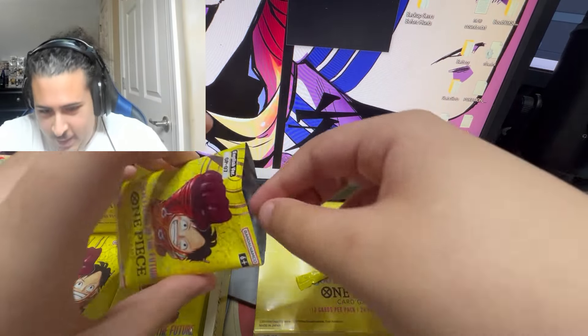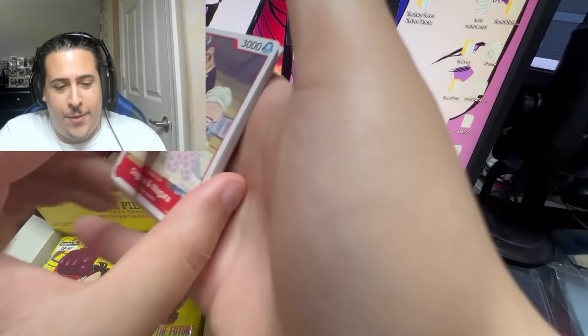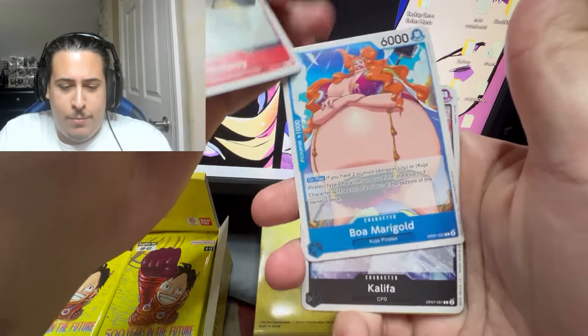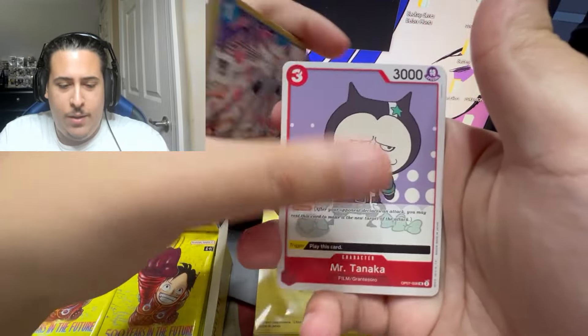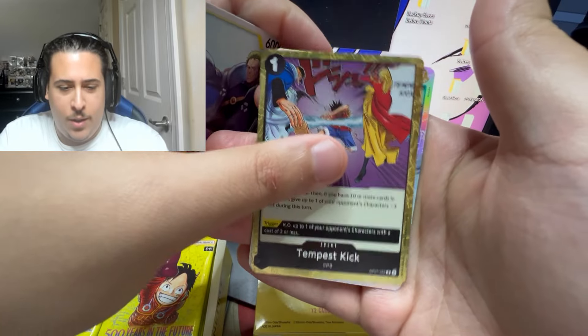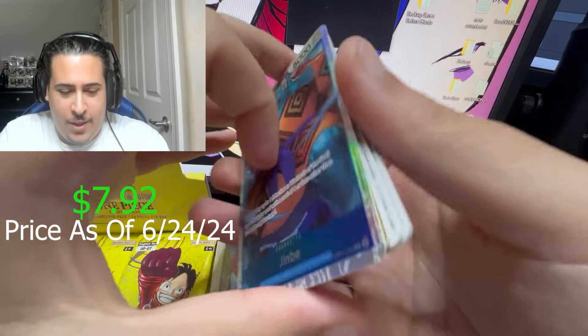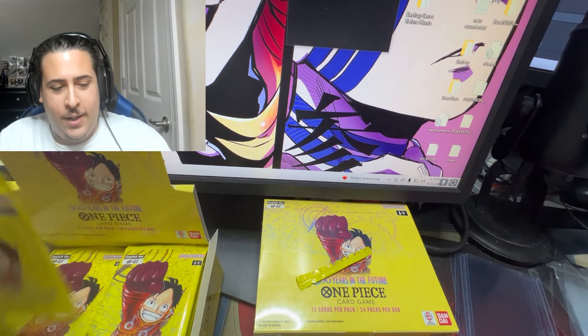There's gonna be a lot of pull tabs. First pack: Dorimaga, Bakersilp, Hori, Boa, Khalifa, Tony, Slave Arrow, Roan Arazora, Tempest Kick — oh SR, Tembei! Let's go, starting off the first pack strong!